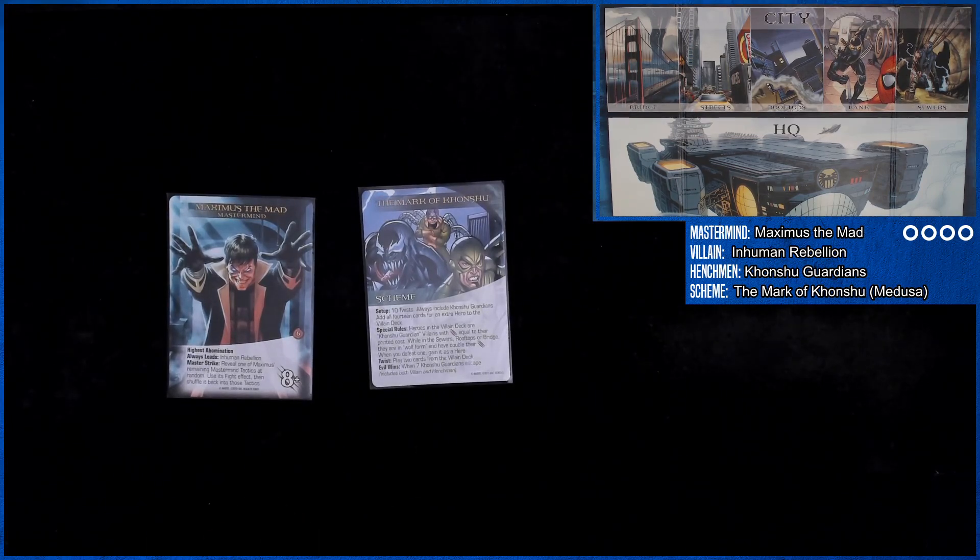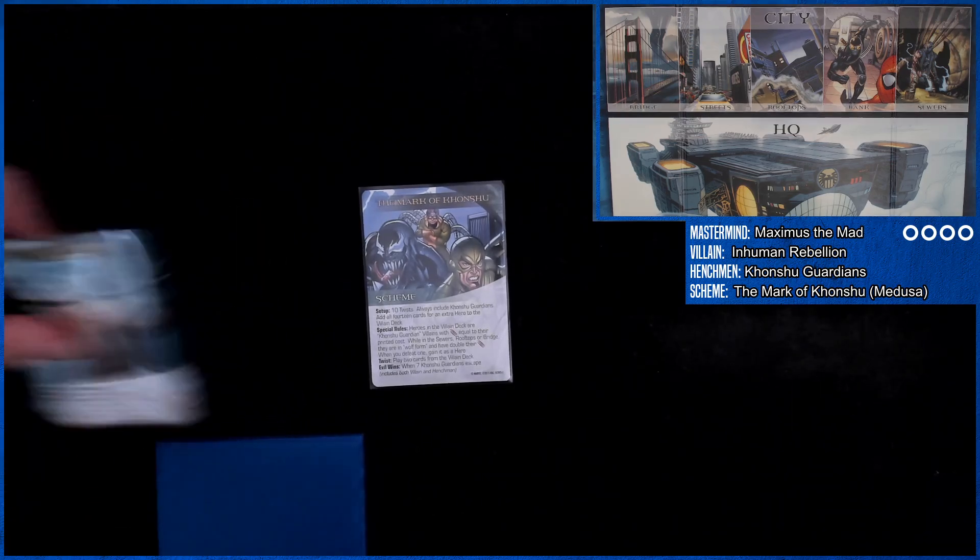Maximus has Highest Abomination, so he gets plus attack equal to the attack of the character with the highest attack value in the HQ. His master strike reveals one of his remaining mastermind tactics at random, uses its fight effect, then shuffles it back into those tactics. So that's interesting.